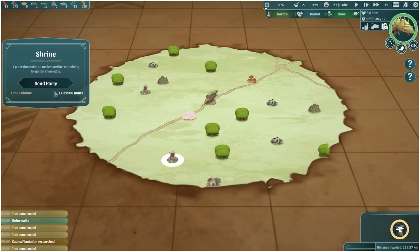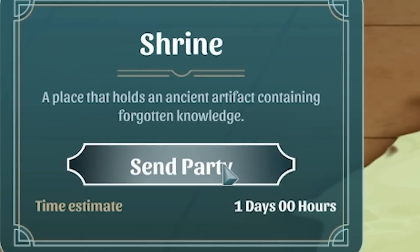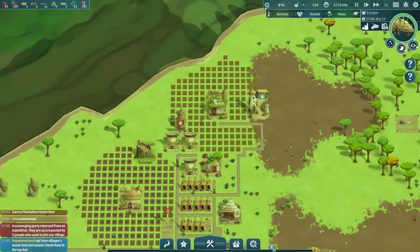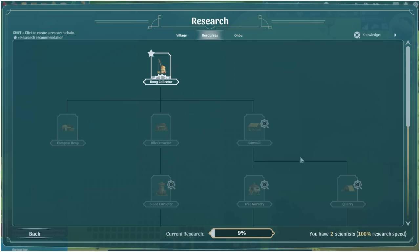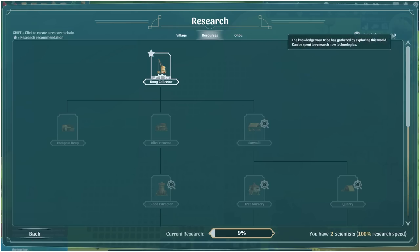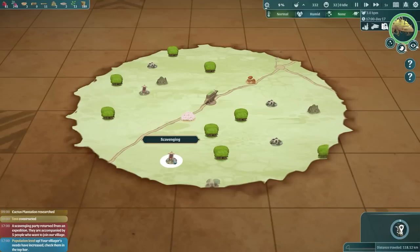Next up we're going to send a party to the shrine. This is a place that holds an ancient artifact containing forgotten knowledge. Not entirely sure what that is, but if we go to the research tree it requires one knowledge to research. The knowledge your tribe has gathered by exploring the world - so every time we send someone to a shrine that should get us at least one knowledge.